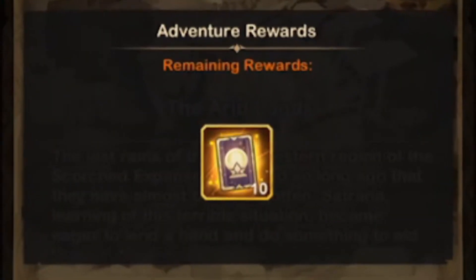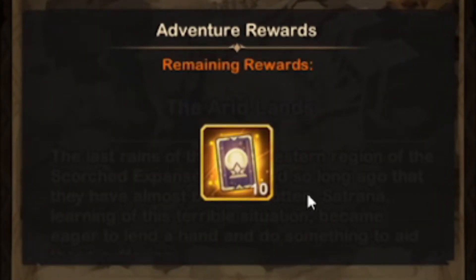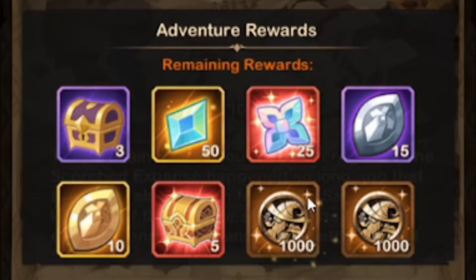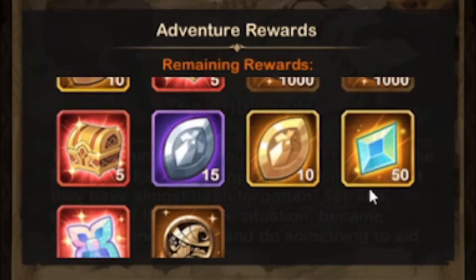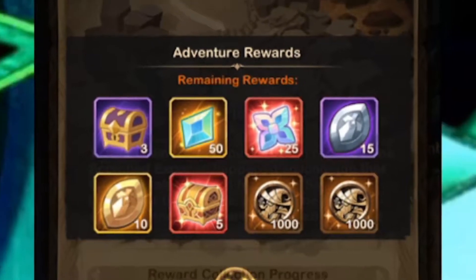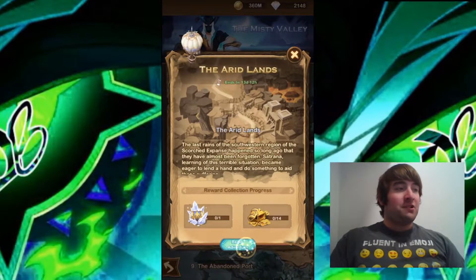Looking at the rewards, you get 10 Stargazer cards, which is very nice, and you get your resources here like your Poe Coins, some red chests, and other emblems, and also your engraving resources as well. I'm going to click begin adventure and we'll get started.